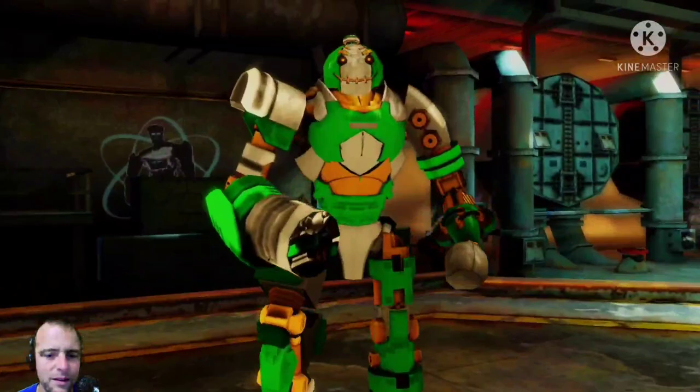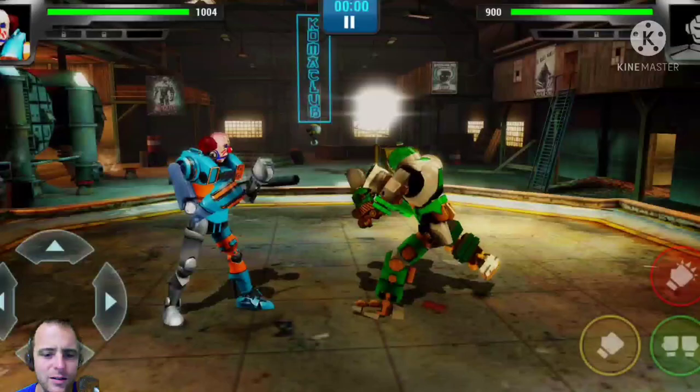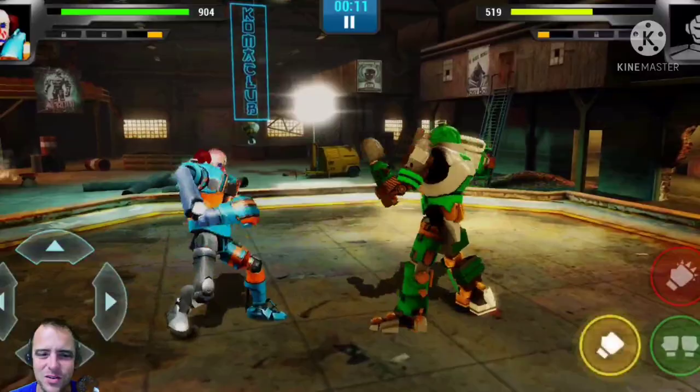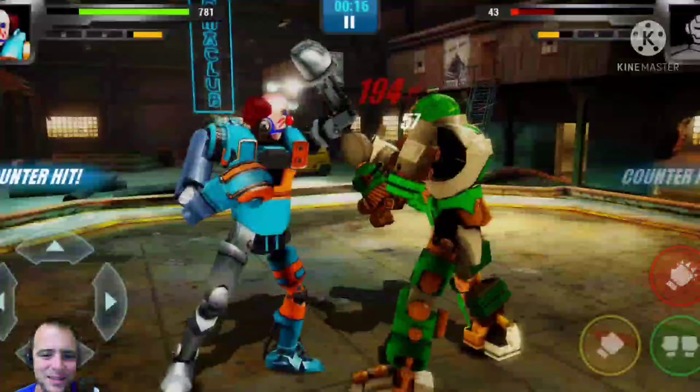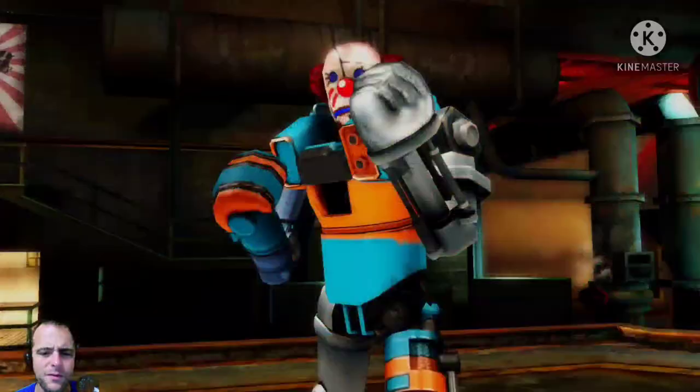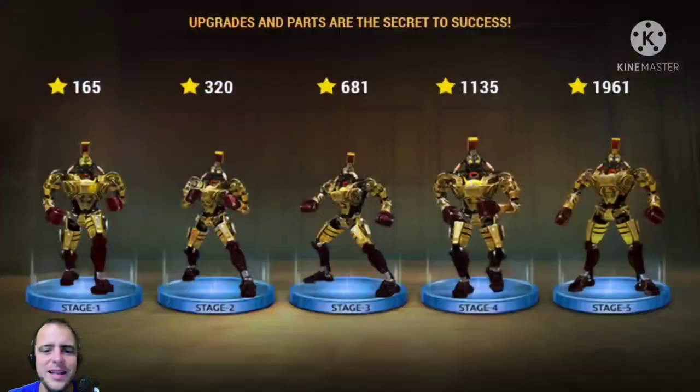Here we go — here comes a new challenger! That bot looks like a scarecrow. Let's see how this will work. Just like boxing, I'm jabbing away right here. You're taunting me now? Okay, that does it — come here. I'm gonna knock your head off — more like knock your block off. The robot is down and I am the victor!